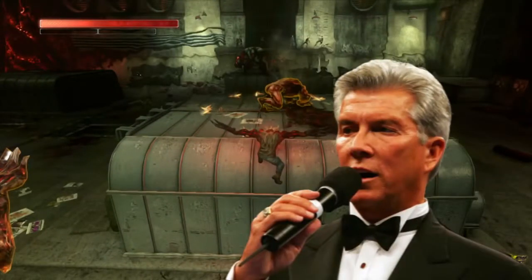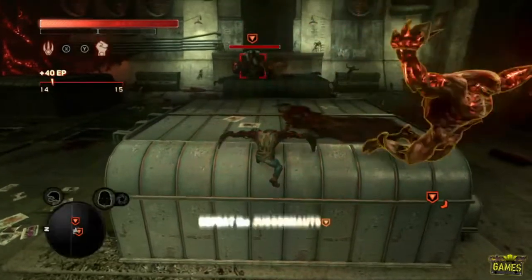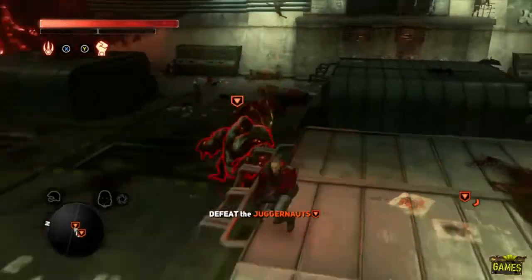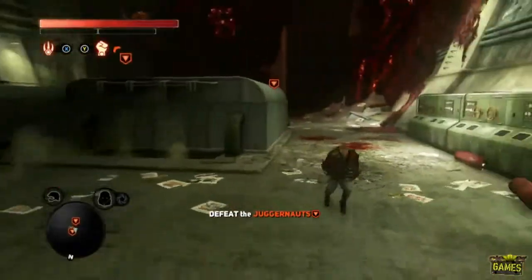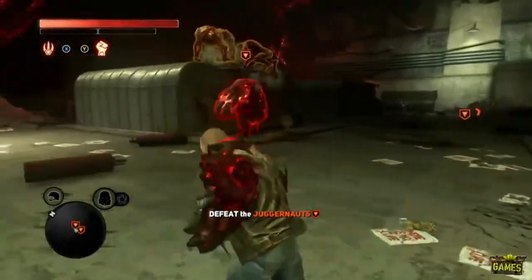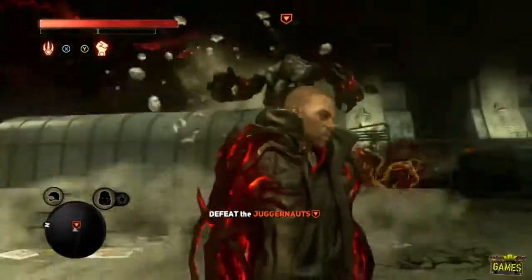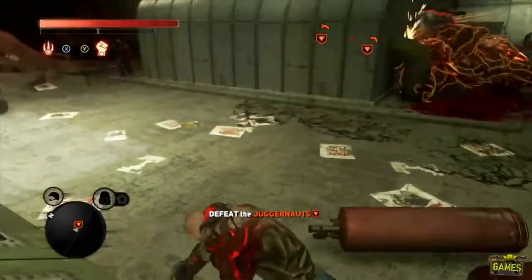Let's get ready to rumble! And those Juggernauts really do want to kill me. I am going to, however, tell my Juggernauts to attack. Destroy them, says Heller. So let's see what happens. It looks like three of the Brawlers are trying to gang up on that one Juggernaut, and it looks like they're going to town. But there comes the second Juggernaut in to deal some damage.